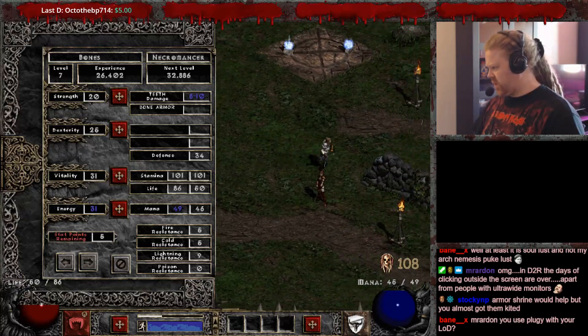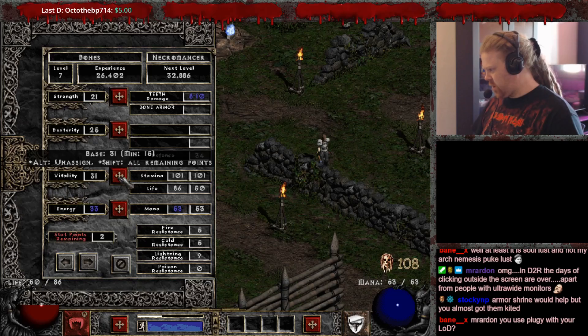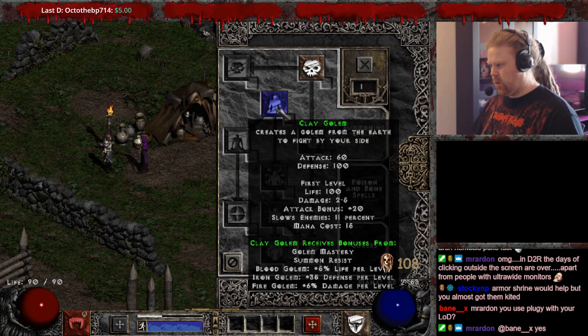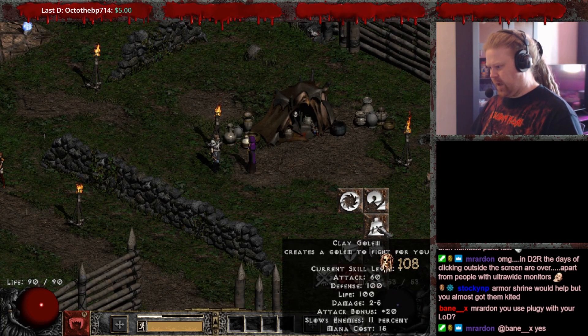We got level 7. We continue with one in Strength, a couple into Energy, then Vitality. We want to end up at 34 Strength as mentioned before. And we can take one point in Clay Golem, so we're going to do exactly that.